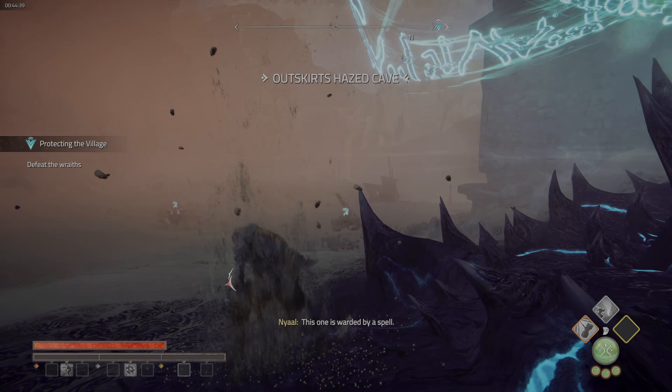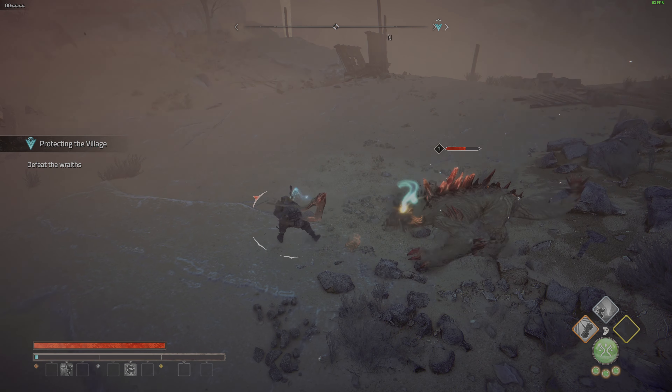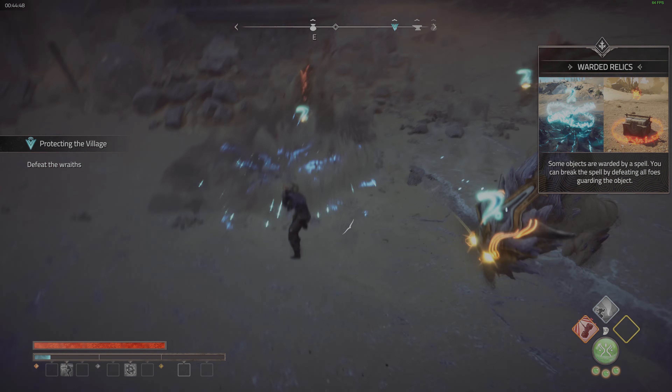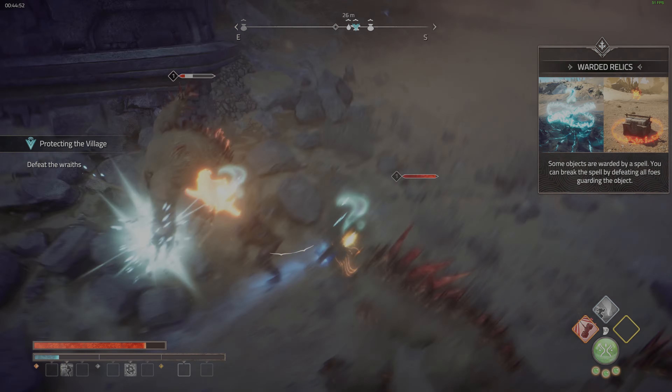Let's not waste too much time. Here are 10 useful tips for playing Atlas Fallen. Tip 1: if you are an experienced action gamer who likes to master parrying and dodging quickly, consider playing on hard. It pushes the combat system to another level.